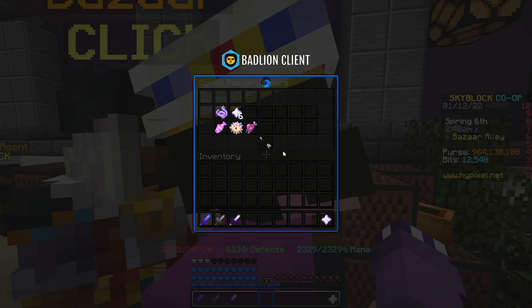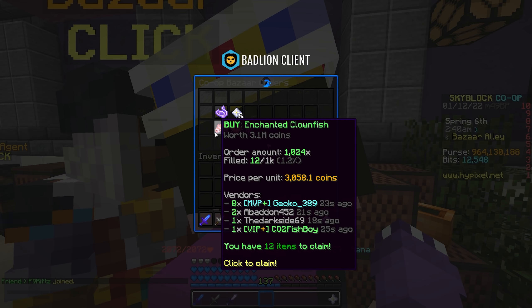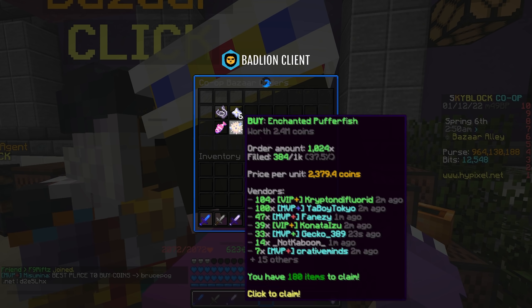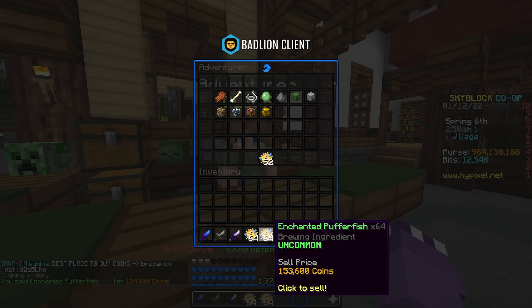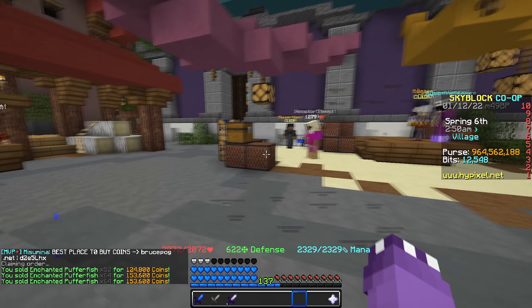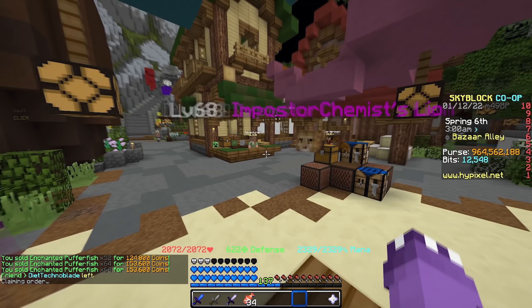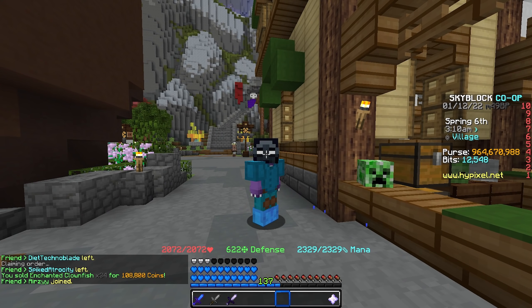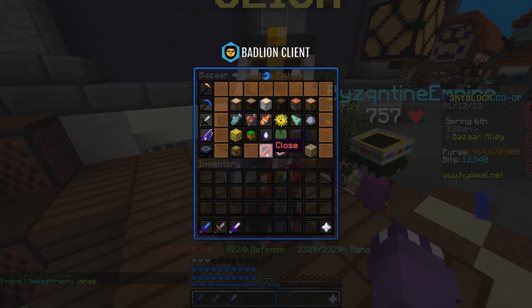Enchanted clownfish is 10 out of 10 — highly recommend it. It fills similarly to enchanted puffer fish. Our enchanted puffer fish keeps getting filled too; every time I claim these we're just making a ton of profit. It's so simple and easy — just sitting here in the Bazaar, claiming orders and selling them. Absolutely love it.